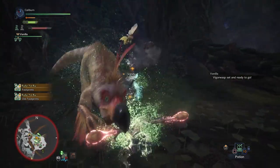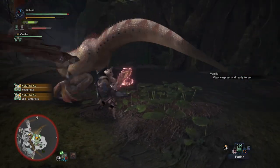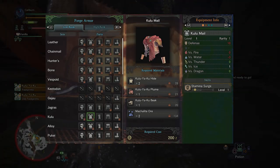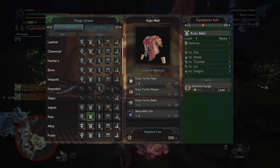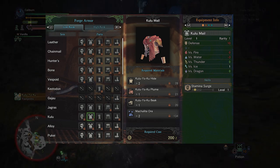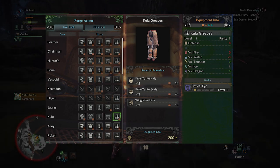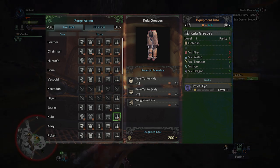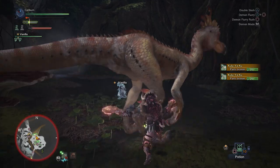Then you'll have to hunt Kuluyaku. You'll want to build both its Kulu male chest armor and the Kulu Greaves leg armor. The chest grants Stamina Surge, which increases your stamina recovery rate. This is a great skill for every weapon type, but certain weapons will benefit much more from it. The Kulu Greaves grant Critical Eye, which increases your affinity or critical hit rate by 3%. Going from 0 to 3% affinity will actually allow you to perform critical hits and it will be a significant damage increase.